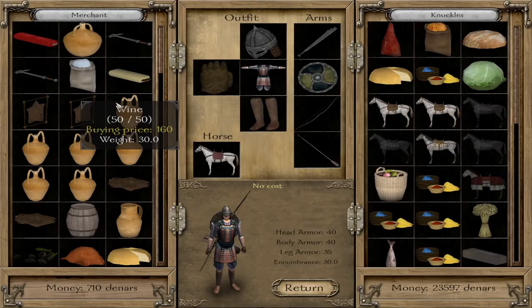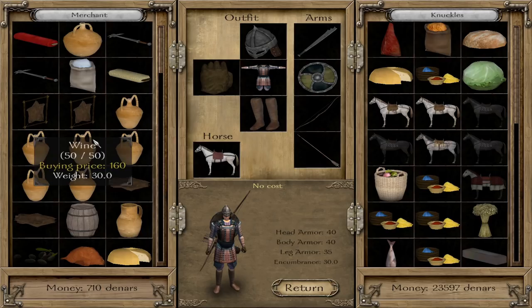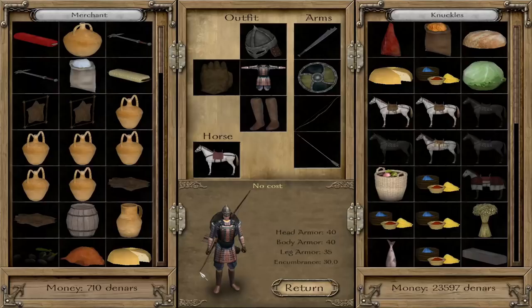Here's a weird mechanic of this game. Marketplaces have a demand for literally everything you can possibly buy or sell. That demand slowly goes up over time if it's not fed. So even though this place doesn't need dyes for any reason whatsoever, the demand for dyes will keep rising. The longer it goes without a supply of dye, the more the price goes up.